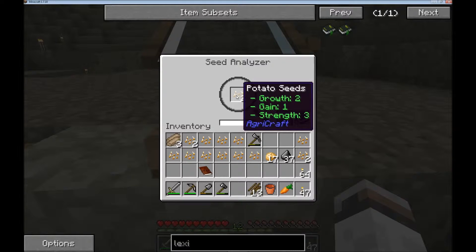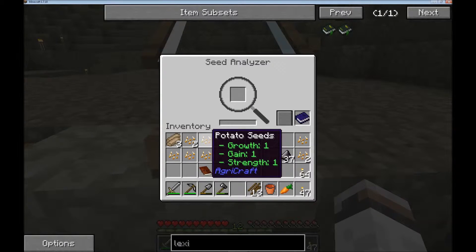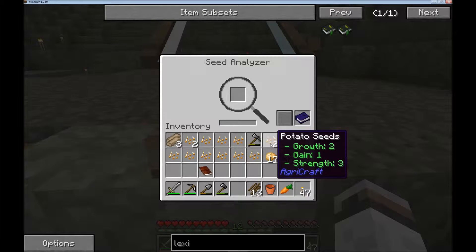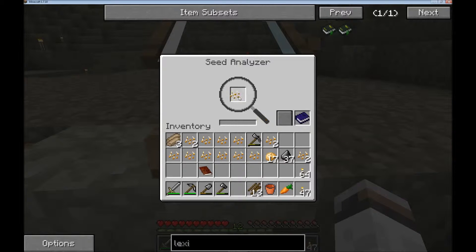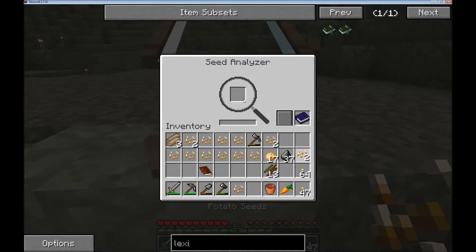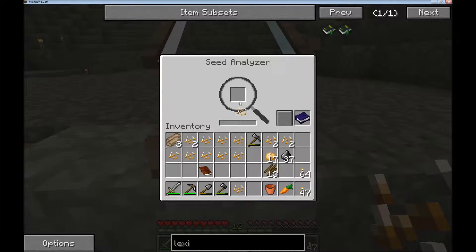You don't need to worry about Strength in Regrowth because there are no weeds — they've gone extinct. Everything is extinct. So, what was my best seed so far? I already analyzed that one. Ooh, that's a pretty good one. That's a good seed.